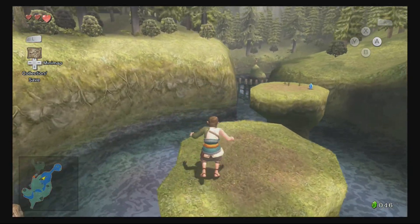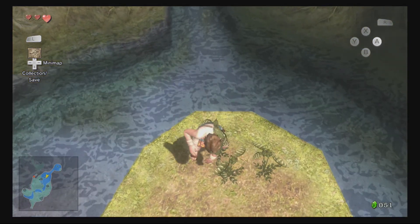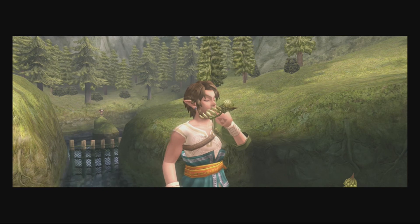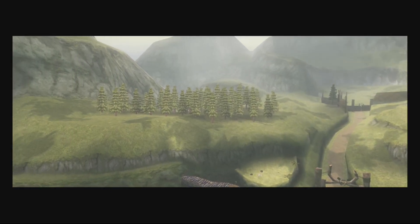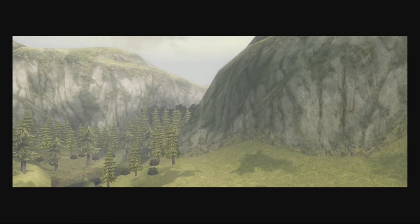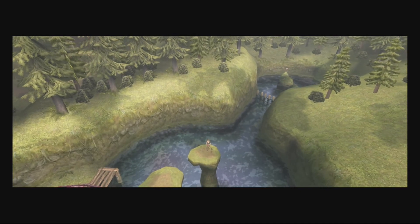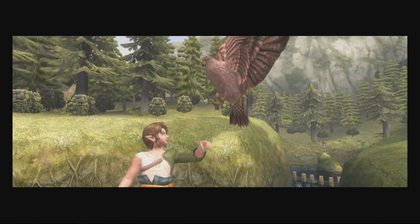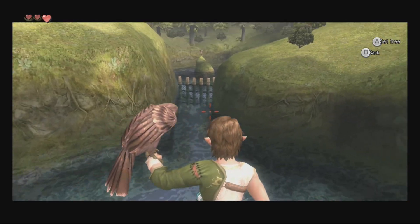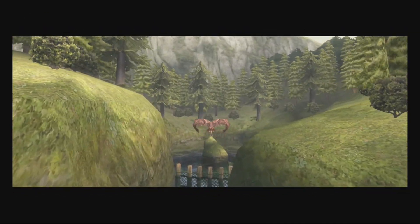Twilight Princess HD came out in 2016 for the Nintendo Wii U, but the game originally was released in 2006 for the Nintendo Wii and the GameCube. This was the swan song for the GameCube and the triumphant beginning of the Nintendo Wii's lifespan, but this game also feels like a knee-jerk reaction to the idiotic outcries people had over the Wind Waker before its release. Fans and some critics claimed that they wanted a more dark and serious Zelda game with more dungeons, so Nintendo obliged them.